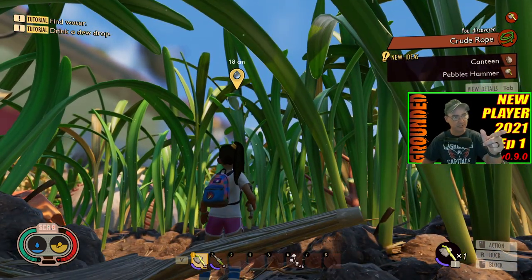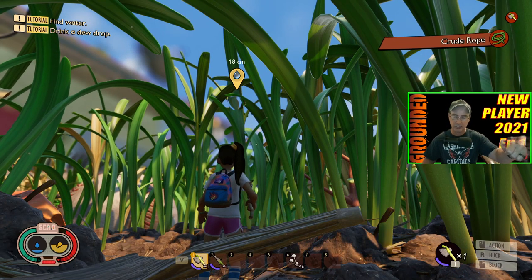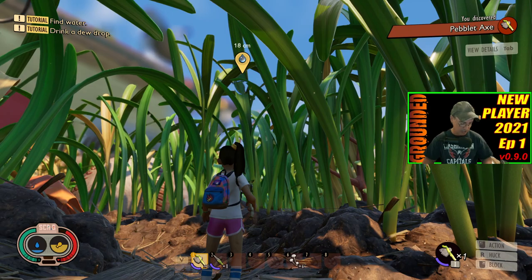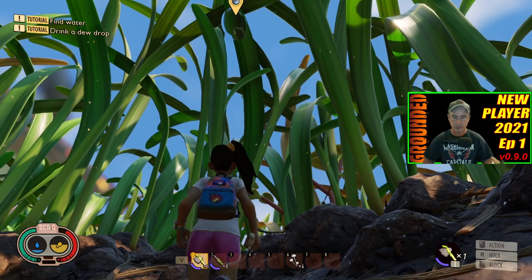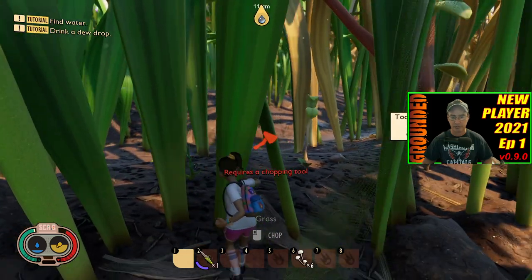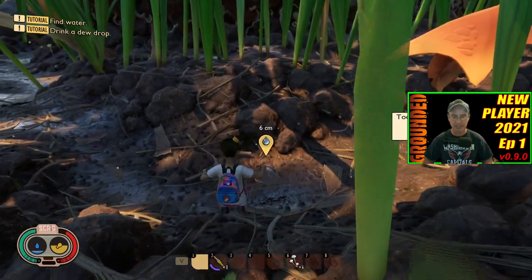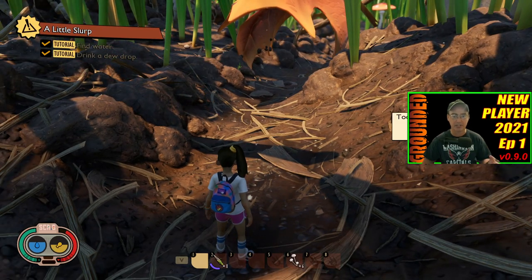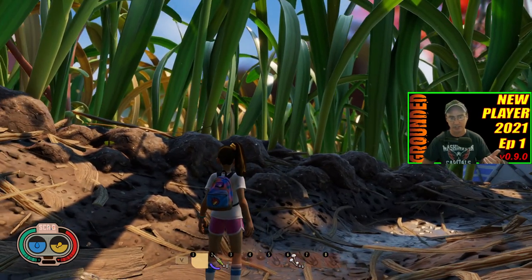If you see up at the top it says 'find water and then drink a dew drop.' If you look down at the bottom left at your SCABI icon, see the water indicator — it is getting low. So I'm going to come over to this, follow where this water is at down this grass. Two ways to do it: you can hit it with your weapon, or if you don't have a weapon, just hit it with your hand. The water will drop to the ground and then you can go ahead and drink it. Just be careful — if there is a puddle or something around, the dew drop can fall into that puddle and it turns into gross water and you don't want to drink that.